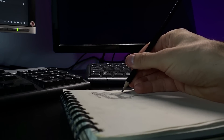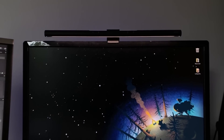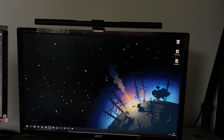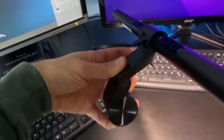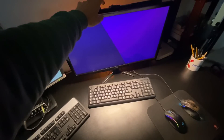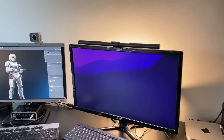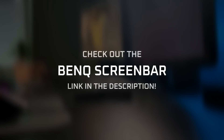Especially now, being a concept art student, having a light illuminating the entire desk makes the sketching stage so much easier. There's absolutely no screen glare from the lights — it doesn't affect the visibility from your screen at all. The screen bar works for any monitor with a simple yet genius spring-loaded mechanism with a weight on the back. If you think it's too bright, just lower the brightness. Too warm, change the color temperature. I'm in no way being paid by BenQ to say this — they simply sent me it and asked me to review it. And well, I love it. So if this sounds interesting, check out the link in the description for the BenQ screen bar.